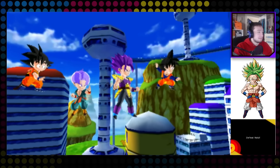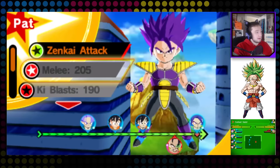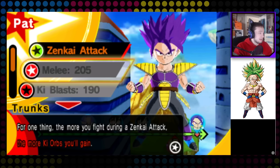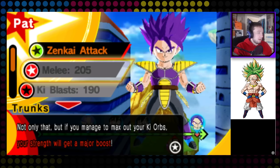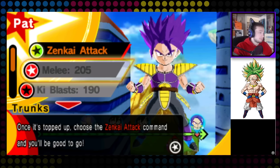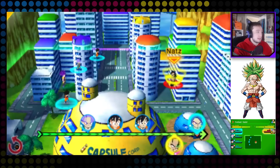So apparently we gotta fight the fusion between Raditz and Nappa — we're gonna fight Natz! What the heck is Zenkai Attack? 'Use Zenkai Attack — it will use up your ultra gauge but comes with nice perks. The more you fight during a Zenkai Attack, the more EXP you'll gain. Not only will you max out your ki orbs, your strength will get a major boost. Building up the ultra gauge is simple — just attack or get hit and it'll go up.'